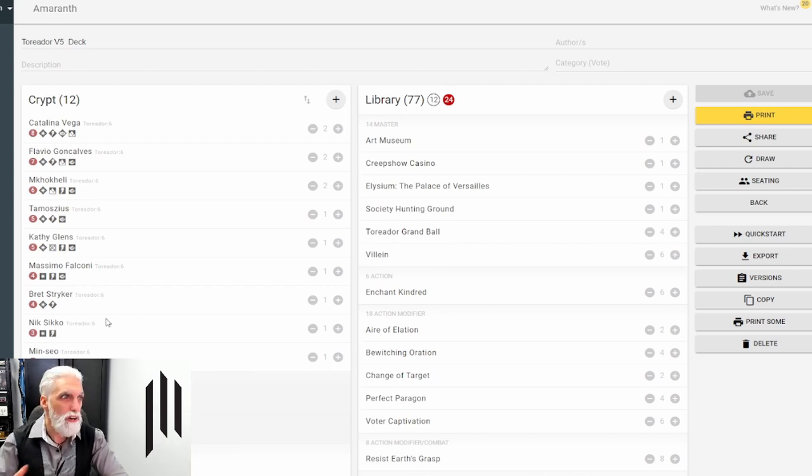Now we'll go on to the library cards — we've got 13 cards we can fill out the deck with. This is an extremely good deck at 77 cards as it stands. Mixing up the vampires a little by including maybe another Catalina Vega is worthwhile. The deck itself is very solid, so let's go through the cards to see what makes it solid, whether we'd take anything out, and then go over what to add.